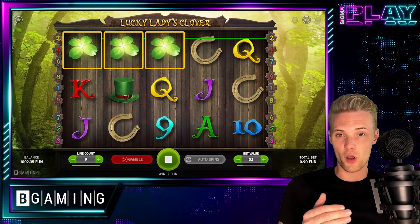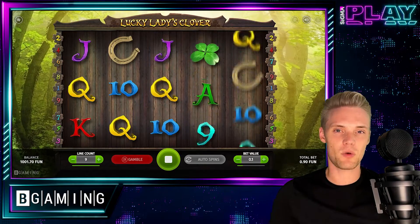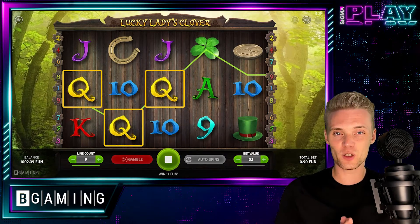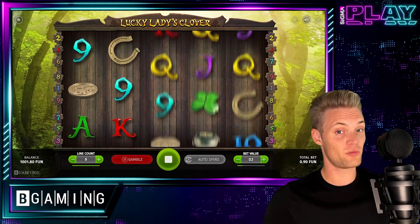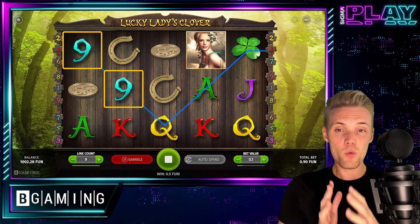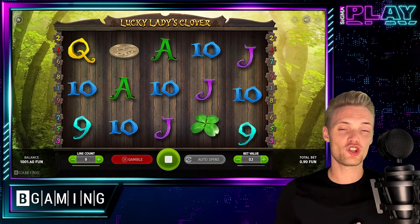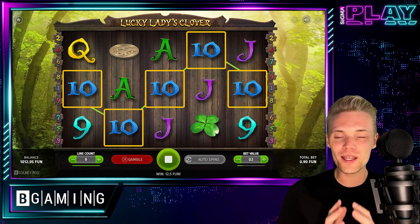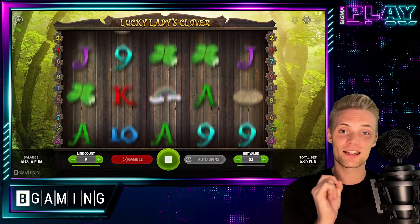It took me a while to trigger a bonus, but within 200 spins, which is quite acceptable. In order to trigger the free spins, we need 3 hats — and I assume they are owned by leprechauns. If we are lucky enough, we will be rewarded with 15 free spins. What makes these free spins so special is the fact that all wins will be tripled. Yes, tripled. That simple.